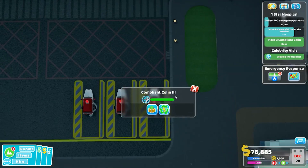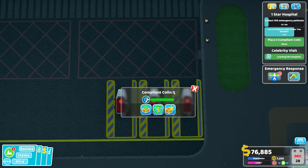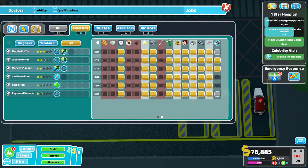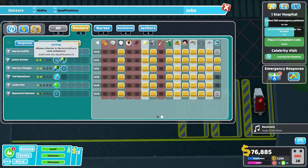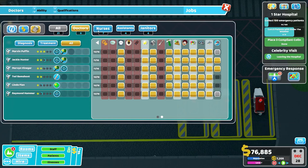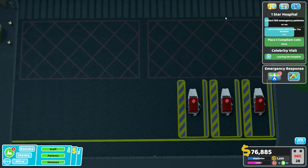We have a Compliant Colon Three — the maximum upgraded one — a Compliant Colon Two upgraded only once, and then a baseline Compliant Colon with no upgrades applied. The three doctors and nurses we're using are all level two and each has exactly one skill in driving and one in diagnostics. Two of them are doctors and one is a nurse, and everyone else with the driving skill has been turned off so only these three answer our call.